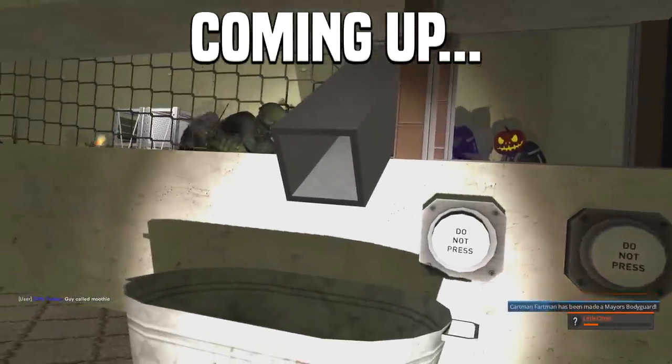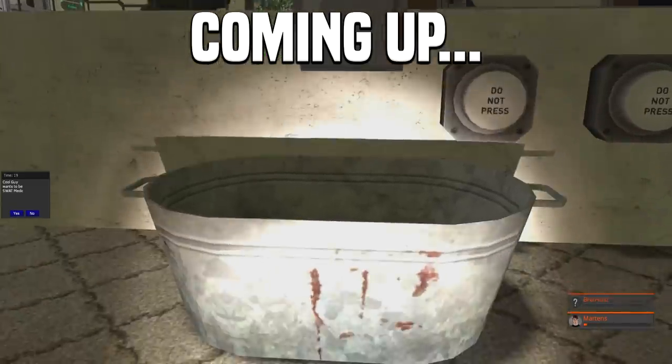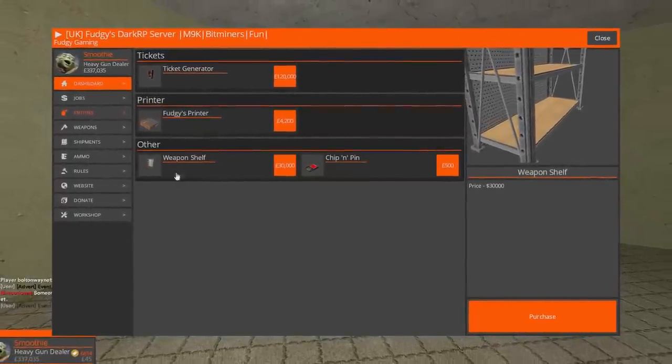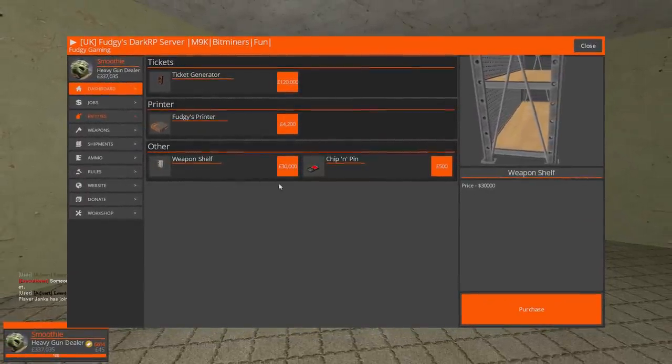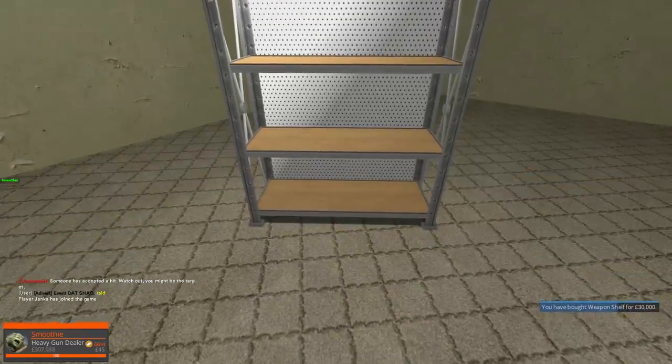Here we go, 650,000 coming down the tube right now. Oh wait, that's not 650,000. Oh yes, we now have weapon shelves. So let's go ahead and purchase it. Beautiful.